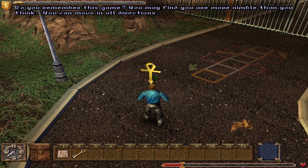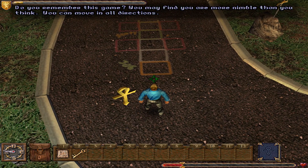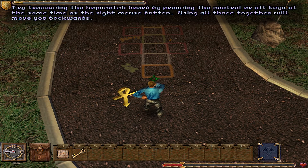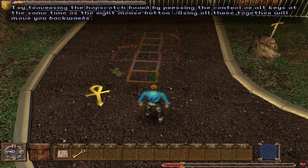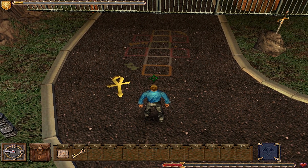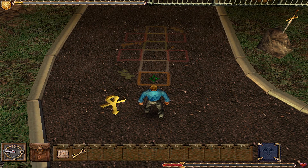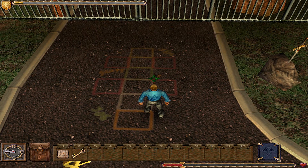Oh, do you remember this game? You may find you are more nimble than you think. You can move in all directions. Try traversing the hopscotch board by pressing the Control or Alt keys at the same time as the right mouse button. Using all three together will move you backwards. Man macht wirklich viel mit der Maus - rechte Maustaste ist vorwärts laufen, Steuerung und rechte Maustaste ist links, und Alt ist rechts.